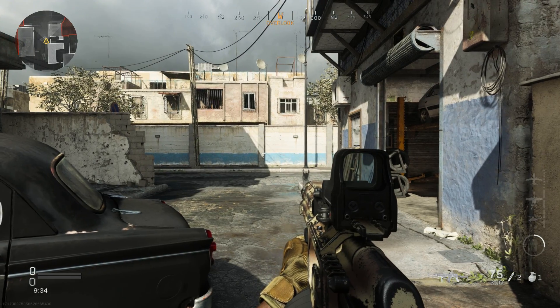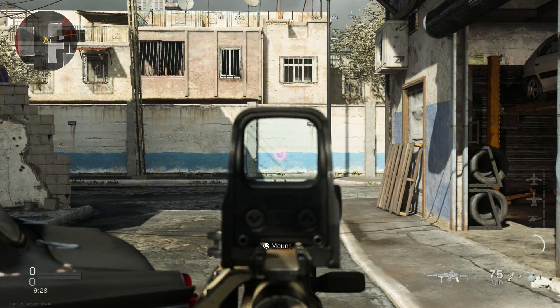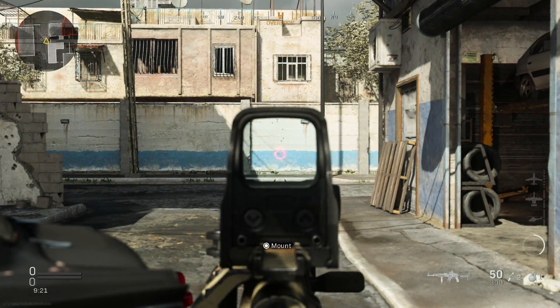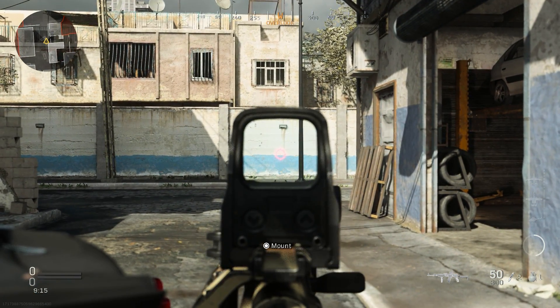Now that we're in game with our RPK-16, let's go ahead and check out the recoil pattern on this weapon. I'm going to ADS and let this thing rip without controlling the recoil to start. You can see firing off 25 rounds — it goes straight up, and then we stabilize and get a little bit of horizontal recoil. Let's go ahead and try to control it for about 20 or 30 rounds.